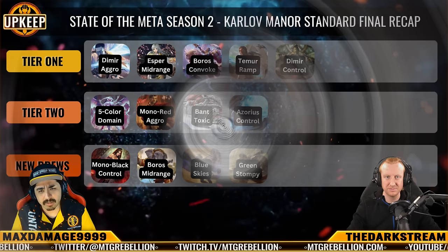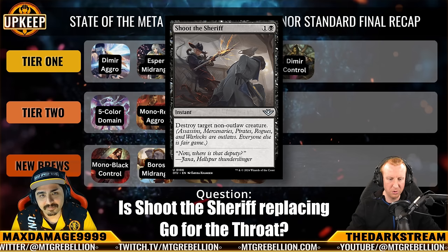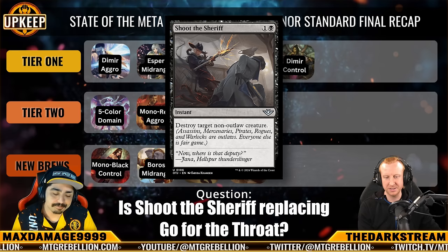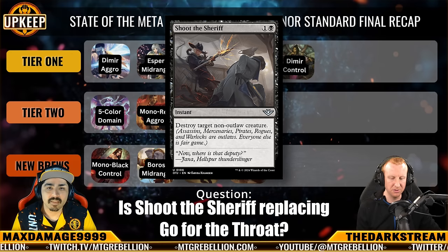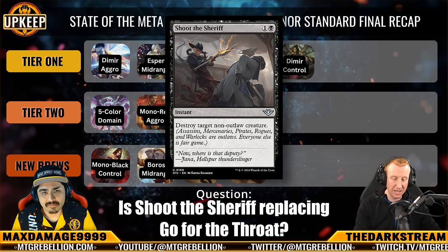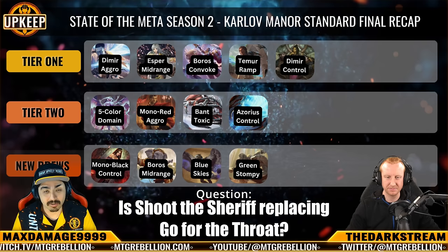We've seen Shoot the Sheriff a couple of times now. Is it going to come in over Go for the Throat a majority of the time? I don't think it's coming in over it — it's kind of like when we had Doomblade and Cast Down in standard. It wasn't a question of one over the other; it was a 2-2 or 3-1 split depending on what you expected. Shoot the Sheriff is unlikely to ever be a 4-of because people will just start running Outlaws, but one or two copies gives you the ability to interact with Simic Cookies decks where Go for the Throat gets awkward. With rumors that Azorius or Jeskai Artifacts might be coming back, that adds another reason to play more Shoot the Sheriff.